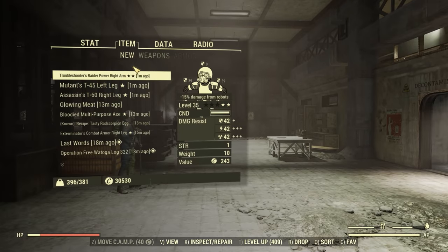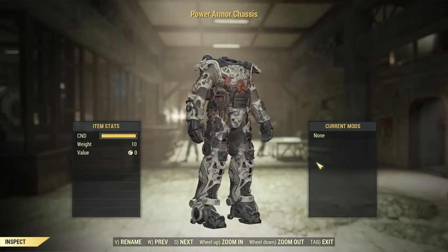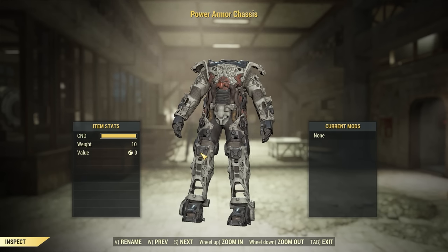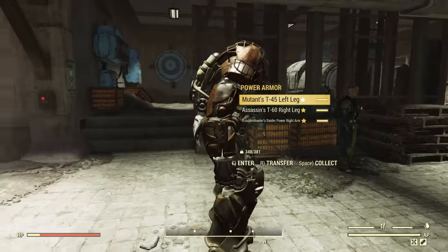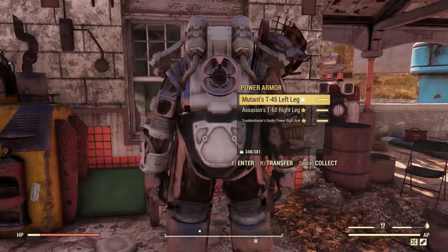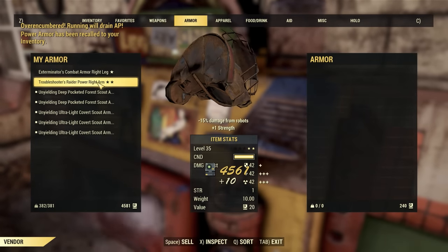Have you ever finished an event and gotten tons of heavy legendary power armor pieces that just weigh you down? Carrying an empty power armor frame can really help with this. In Fallout 76, a power armor frame only takes up 10 carry weight, while lots of power armor pieces take up around 10 to 14 carry weight. So if you carry an empty frame on you, once you get a few legendary pieces and go over encumbered, just place down the frame, add on your power armor pieces, then collect the frame and you will have saved a ton of carry weight. This trick has saved me from a ton of long over-encumbered walks — I can just fast travel over, take the parts off the frame, and scrap them.